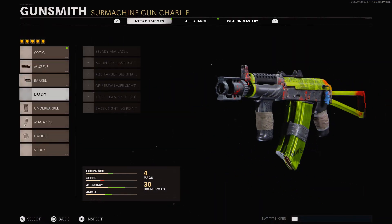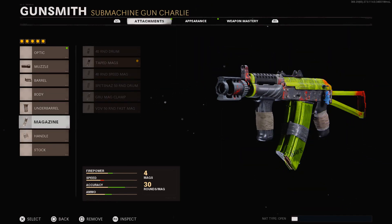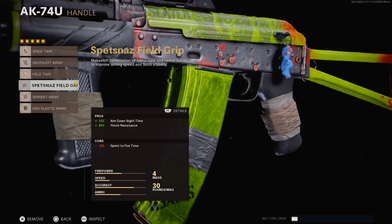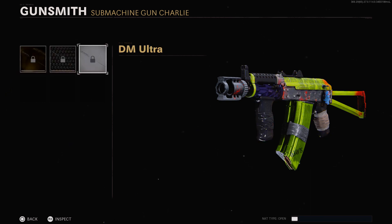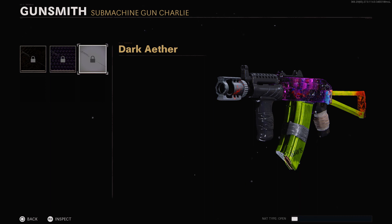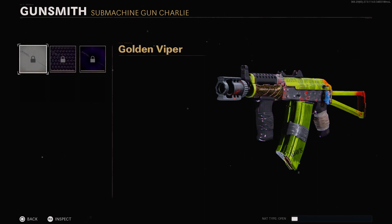The default attachments on the AK-74u are the KGB Eliminator muzzle, Cavalry Lancer barrel, Spetsnaz grip, taped mags, and the handle. Looking at the mastery camos, here is gold and diamond on this new AK, and there is dark matter. Dark Ether covers more of the weapon and looks better. We also have Plague Diamond, which covers more of the gun, and lastly Golden Viper.